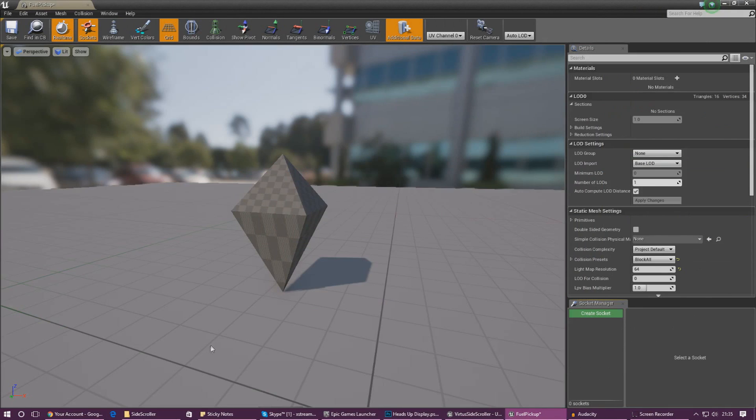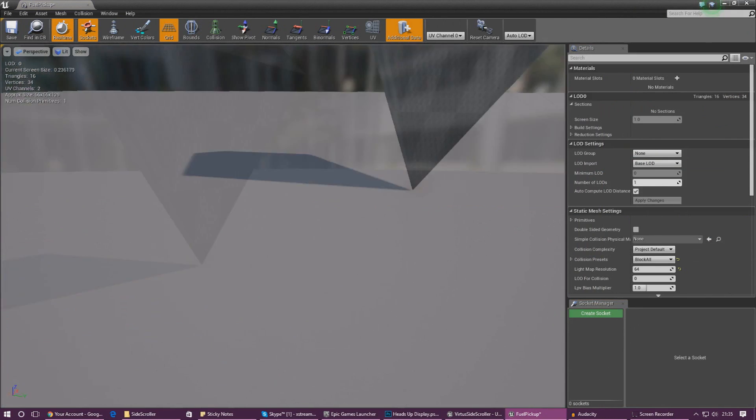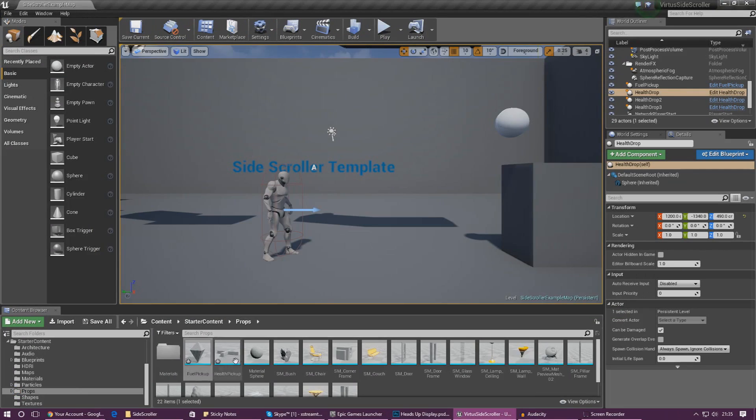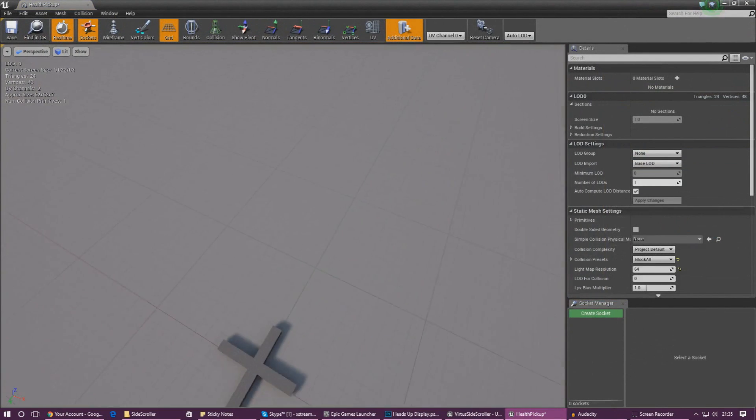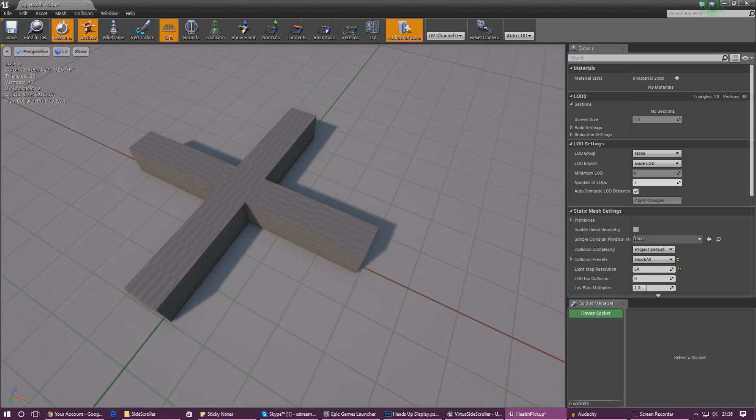If we take a look at the fuel pickup you can see we've got this cool looking diamond that we're going to use for the fuel, and in the second one we've got our health pickup — a cool looking 3D cross which is looking quite nice. Let's go ahead and do a few things to these.